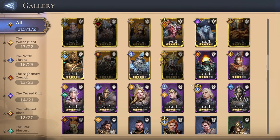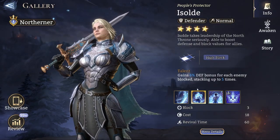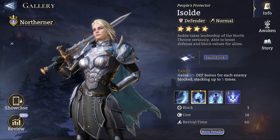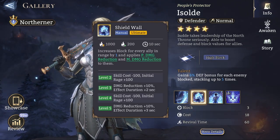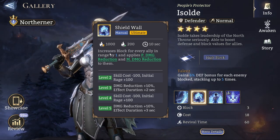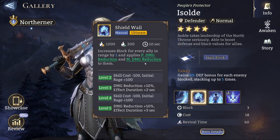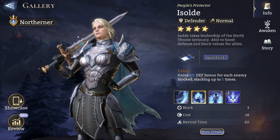Another good epic hero that's going to work in this fight is Isolde. Similarly to King Hearts, she provides quite a bit of shielding. She also has an amazing ultimate — Shield World — which increases block for every ally in range by one and applies both physical and magical damage reduction to them, which is quite great if you're able to stack it up.